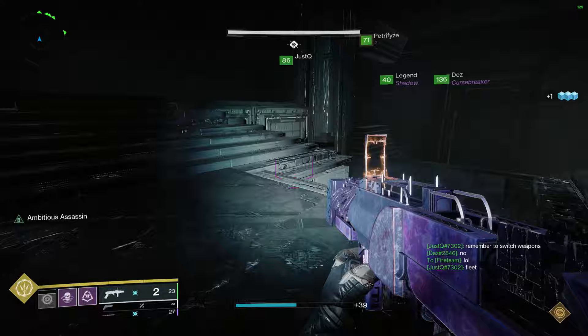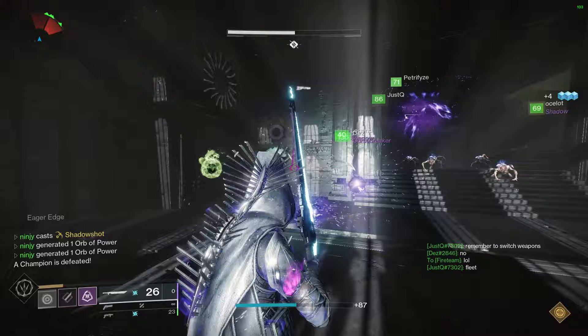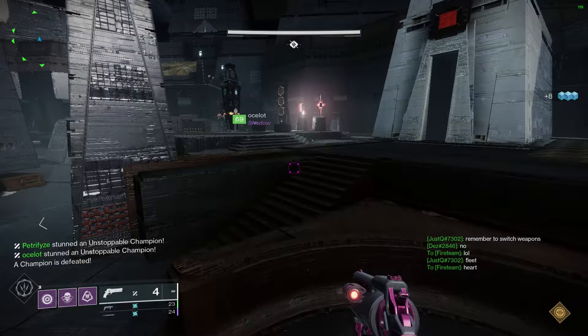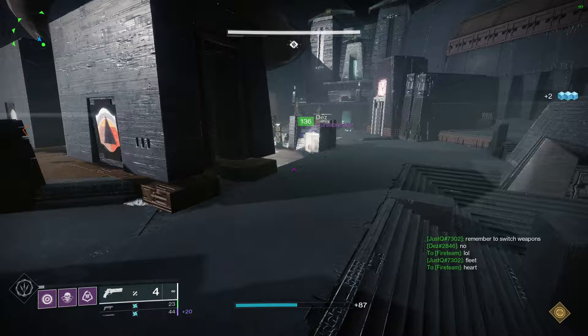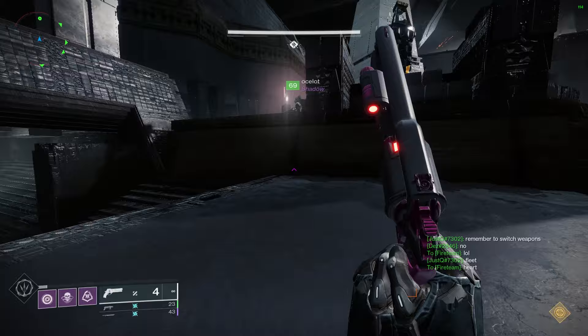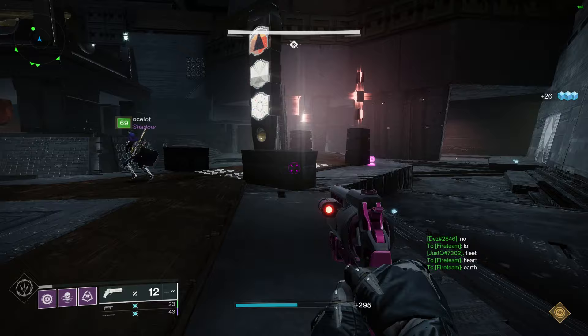After the knight has been killed, the side that had the symbol will now get its next symbol, which is one of those rooms all around the arena. That side needs to send its runner into that room. Once your runner is in the room, your teammate will have to read the last symbol on your tower — either light or dark. This indicates which taken captain your runner needs to kill and which symbol to memorize. If it reads light, your runner kills the left scorn captain and memorizes that symbol. If it's dark, kill the right one and memorize the right one. You only have to kill one and memorize one symbol.